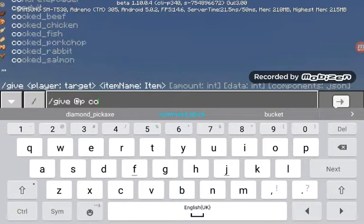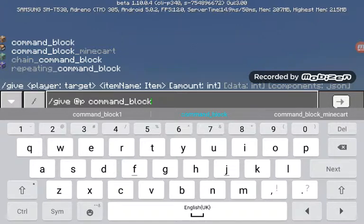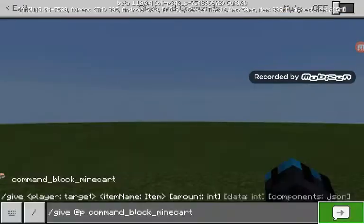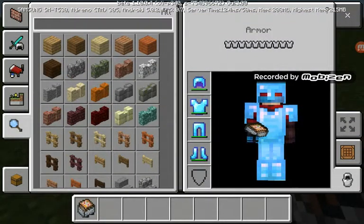Look guys, this is 100% working. You can get a repeating command block, chain command block, and regular command block. Let's try the minecart — oh my gosh, this is how you can get a command block in a minecart.